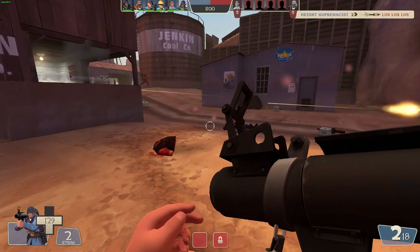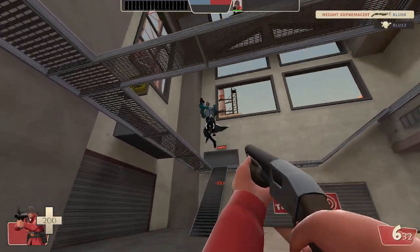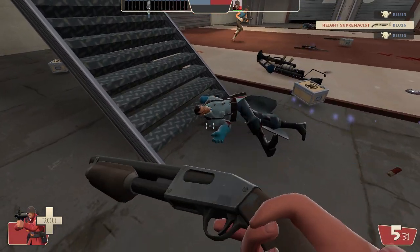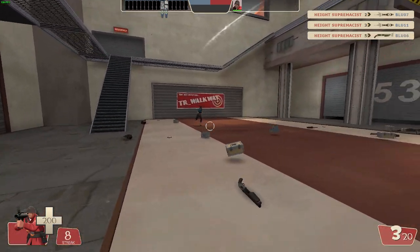Another thing that helps a lot with visibility is ragdolls. They quickly litter the map and have an effect on frame rate — I'll occasionally kill someone airborne and accidentally fire an extra shot at the ragdoll. However, a lot of the fun in a game like TF2 comes from the wacky and cartoonish theme, and ragdolls really add a lot to that.